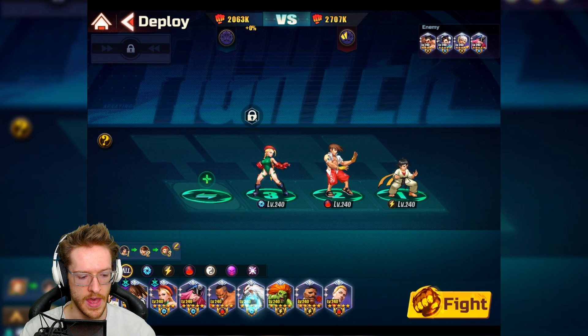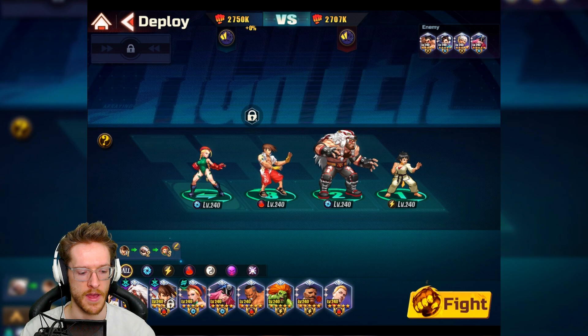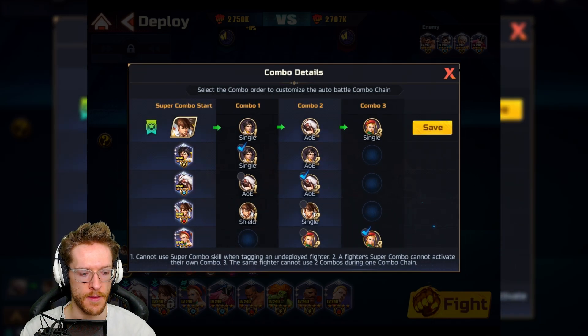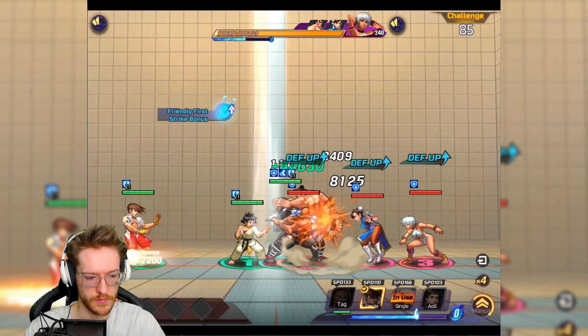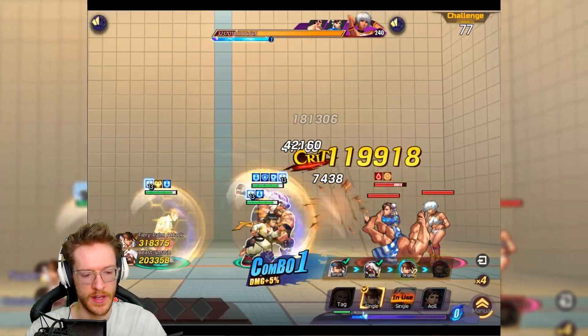I always like to put the electric woman on when I can as well, and then we'll put Beastmaster at the back for support. But I'm going to move Beastmaster over Cammy because Cammy's better to be at the back — Beastmaster can actually take a few hits. I'm going to do single, AOE, single like that. The shield was quite useful but I'm going to try something different to get a lot of single damage in.